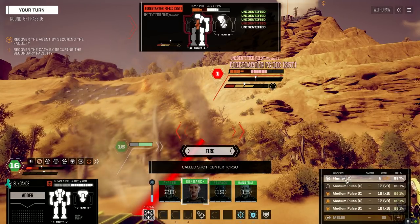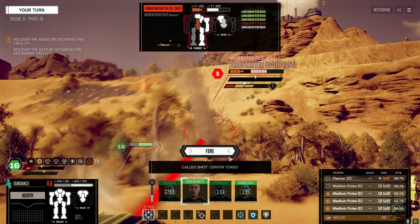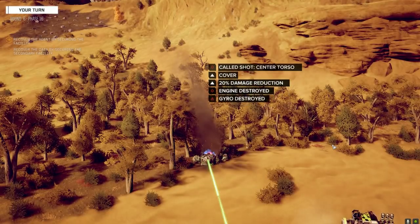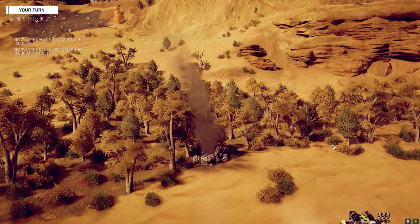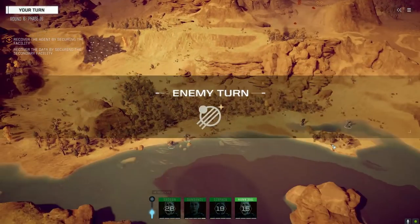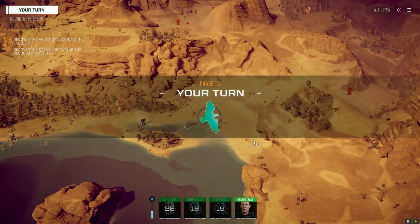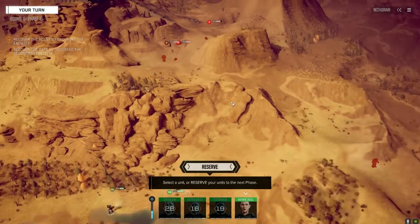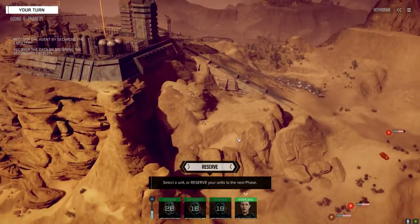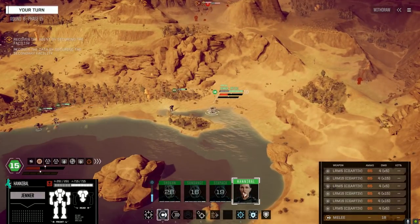Going with three missiles - we only need two but let's use three just in case. The weird thing is if I just use one we'll miss, but if I use three we'll hit on the first shot. Okay, that's three mechs down. Got two jousts, a Locust, a Raven, and something. That something is what I'm worried about.